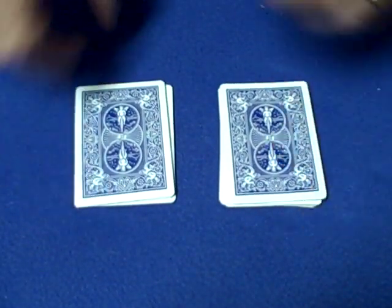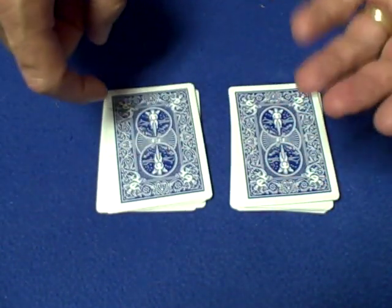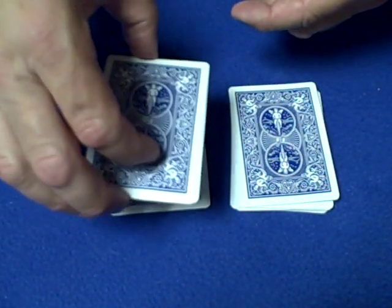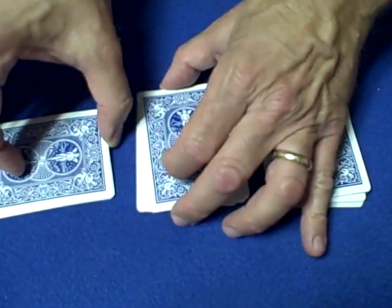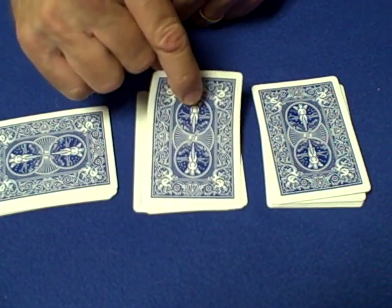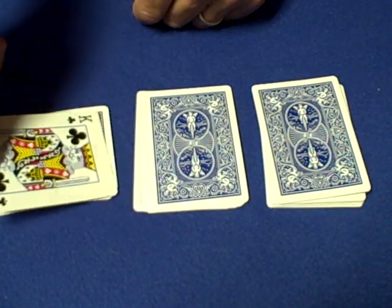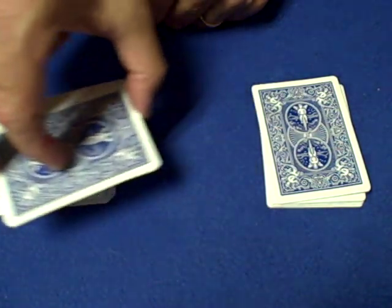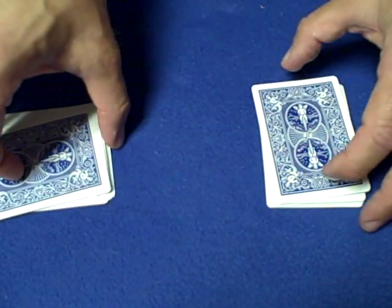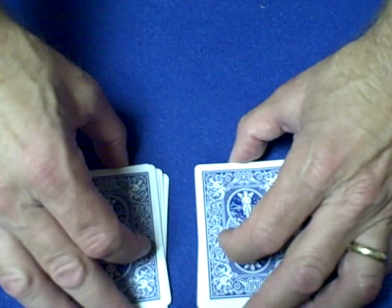Choose either one of your two piles. Whichever pile you choose, flip up however many cards you want — turn the pile sideways. Then take the next card from the pile that you chose, flip it face up, and then take the remainder of the pile and put it on top of that card.